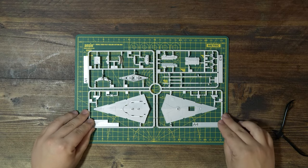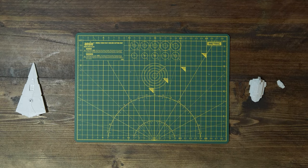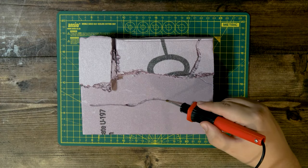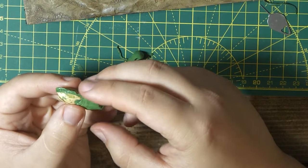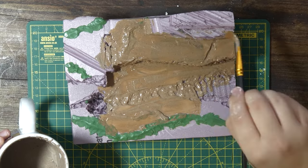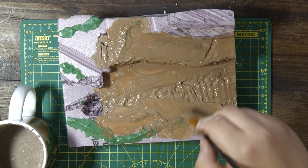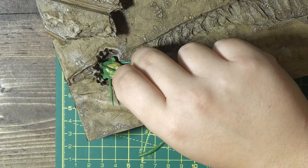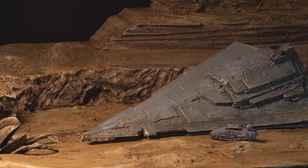Now onto my first ever diorama. This was a great learning experience for me and as a whole this diorama revolved around one singular idea: using a pistachio nut as a sarlacc pit, which in hindsight also taught me my first valuable lesson — scaling. It's important to figure out how big certain things are in your diorama, and in this case that sarlacc pit, well, let's just say he's a big boy.